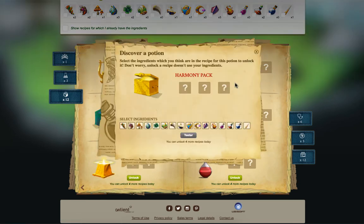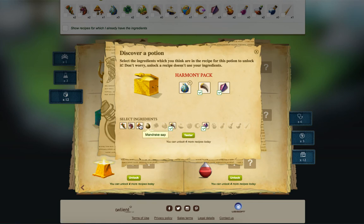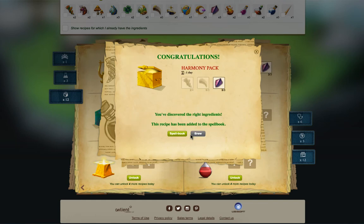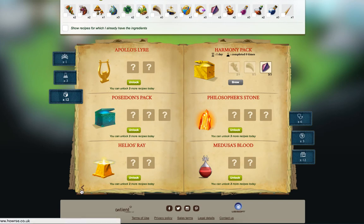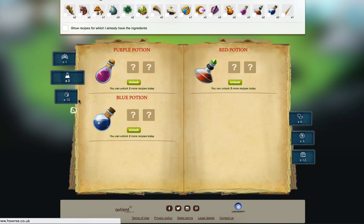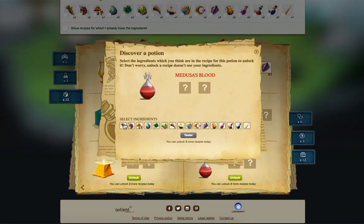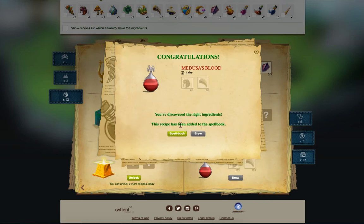If there's anything I want, it's that. Let's go unlock the harmony pack if we can. Let's test all of it. My impression so far is it's interesting, but it's another promo which is probably going to cost the earth to finish if I'm not buying passes. Discovered the right ingredients for this one too and it's been added to my spellbook. I'll unlock ones I'm really interested in. Let's reduce blood - I'll just pick random ones and see if that works. I like that it greys them out when you've done them.